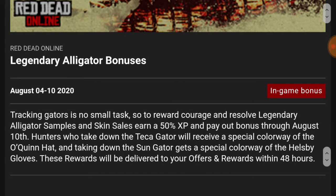Legendary Alligator bonuses through August the 10th. Tracking gators is no small task, so to reward courage and resolve, Legendary Alligator samples and skin cells earn a 50% XP and payout bonus through August the 10th. Hunters who take down the Tekka Gator will receive a special colorway of the O'Quinn hat, and taking down the Sun Gator gets a special colorway of the Hellsbee gloves.